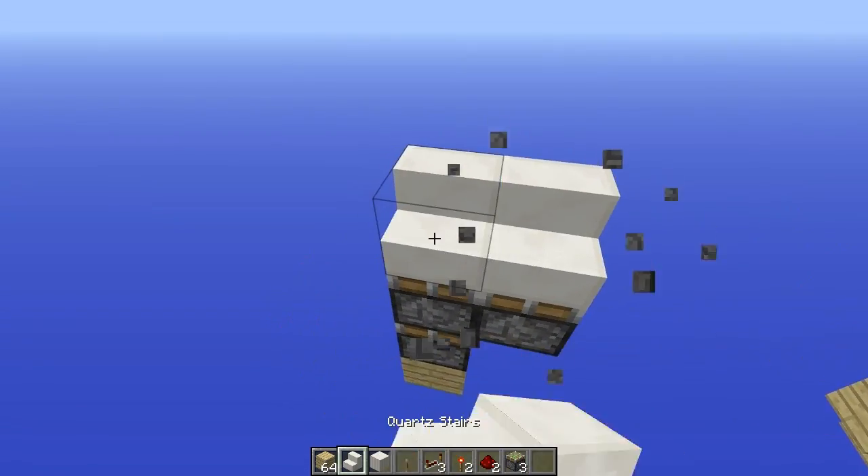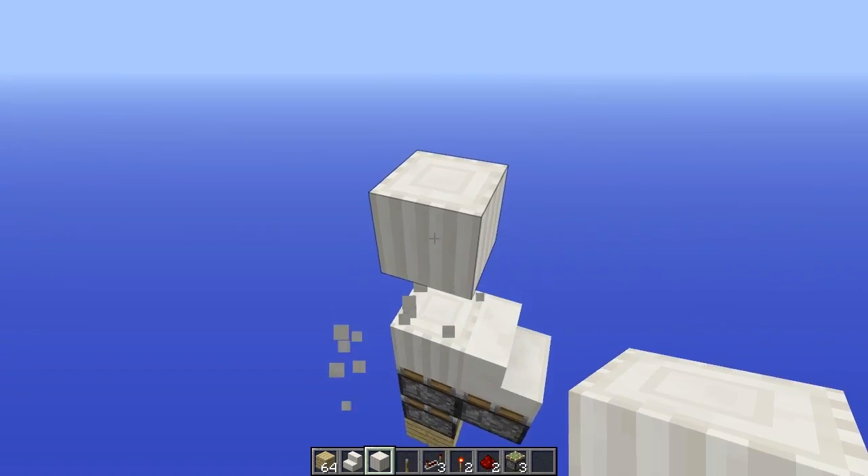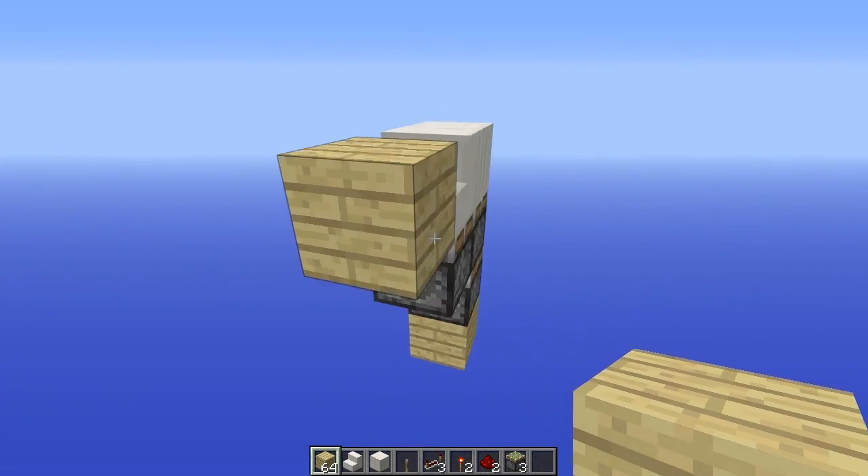So you want a double extender like that, and then a normal piston like that with a stair. And this will be your pillar right here. You'll walk through here, with that as the floor.